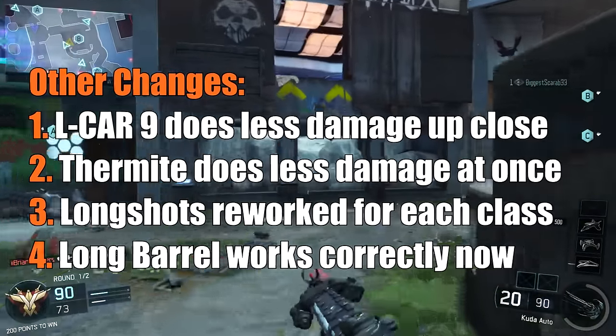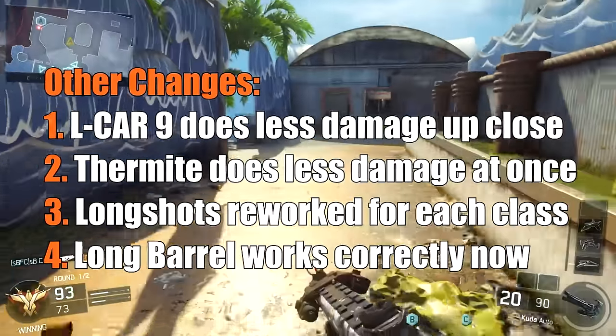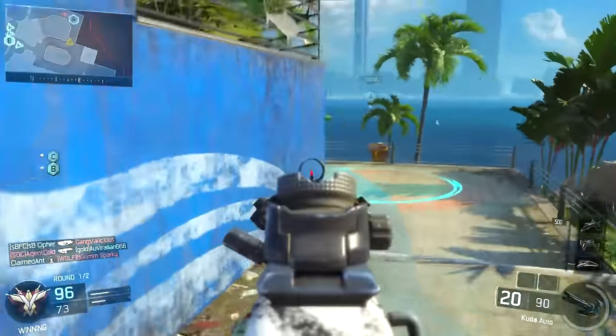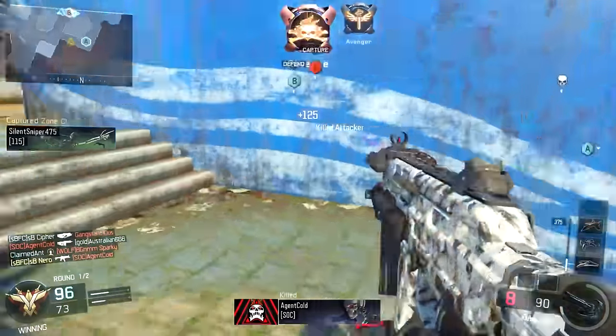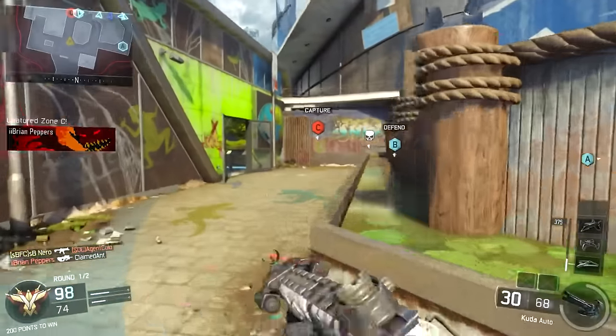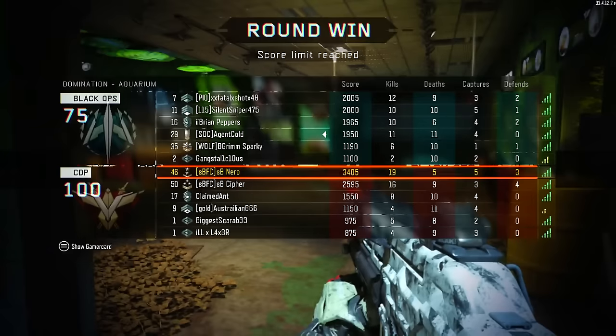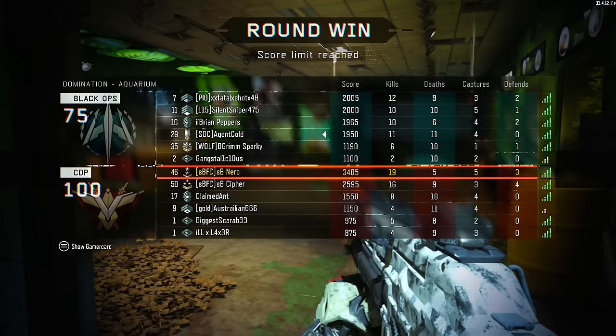Moving over to pistols — only one pistol has actually been changed, and that's the Elkar 9. They've reduced its range slightly so it's not going to be doing as much damage at close ranges. They have also changed around the Thermite Grenade in the equipment category, making it so its damage rate has been reduced and it's not going to kill you nearly as quickly. That covers the majority of the multiplayer weapon balancing changes.